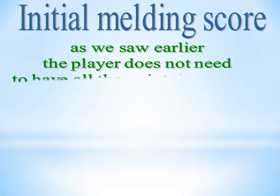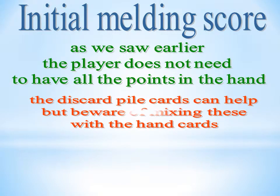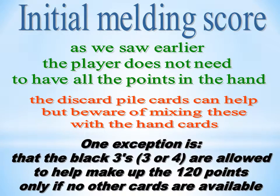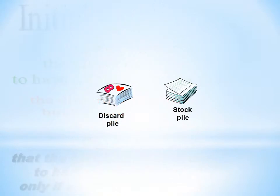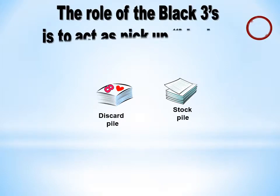Regarding the initial melding score: the player does not need to have all the points in hand. The discard pile cards can help, but beware of mixing these with the hand cards. One exception is that the black threes are allowed to help make up the 120 points, only if no other cards are available. The role of the black threes is to act as pick-up blockers.